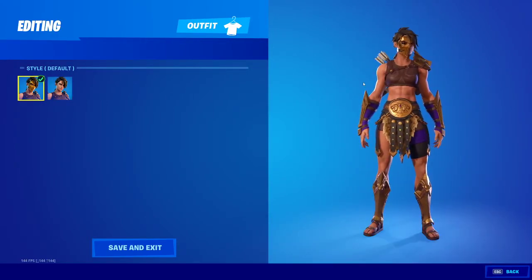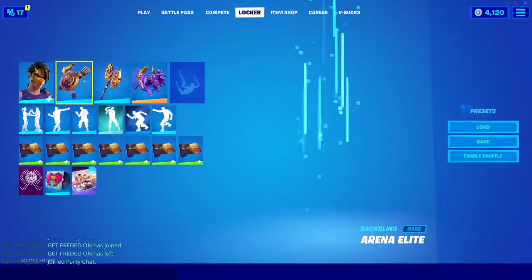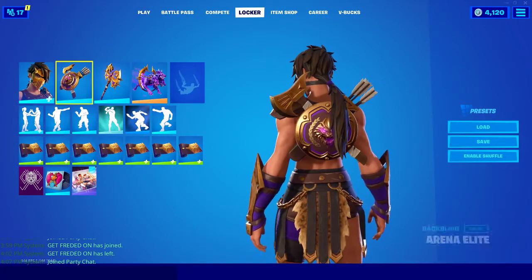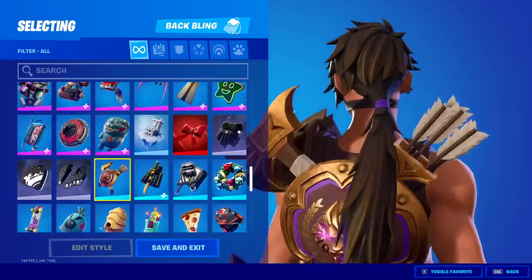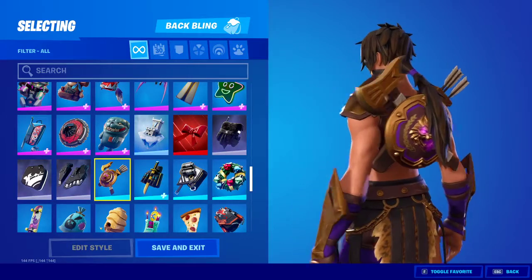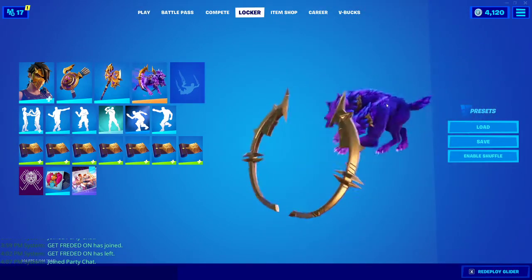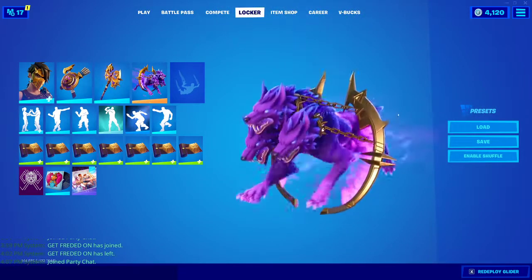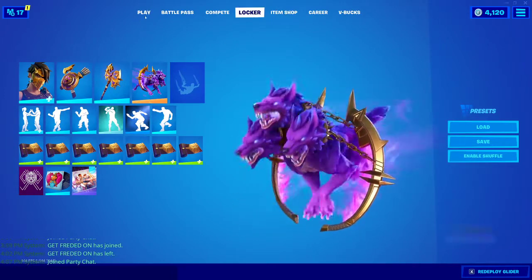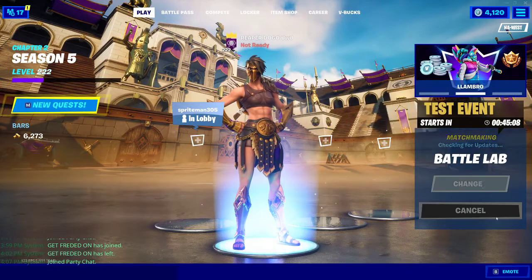Check out my other video skin review. This is the back bling on her — I can't really see it because of her hair, but it has a battle axe, some arrows, and I think the lion glows on it. Her pickaxe is super cool — the Arena's Blessing. It looks like it has a cool splash effect. And you can make a cool combo, like Lion's Roar and any of the other stuff from the battle pass.